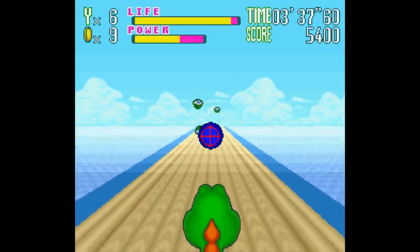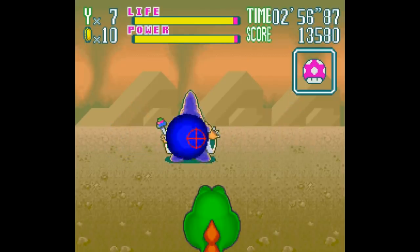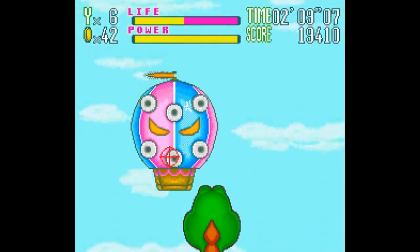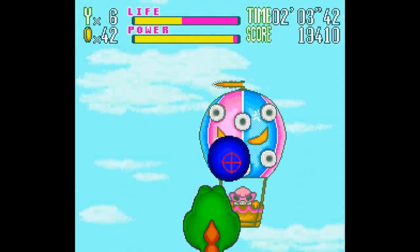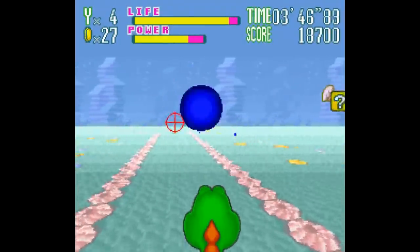I'd be remiss if I didn't mention the two-player mode. Player one uses the Super Scope and the other controls Yoshi with the controller, giving him a bit more functionality like having him duck or slow down so you can shoot more bad guys. Heck, even if you're playing by yourself, you can try to control Yoshi in two-player mode with your feet if you're feeling up to the challenge — but that might just be me.